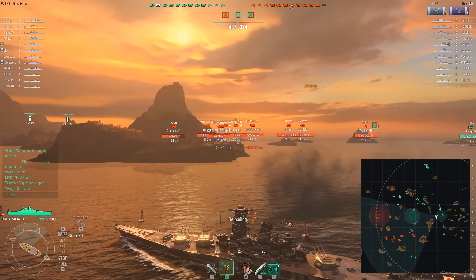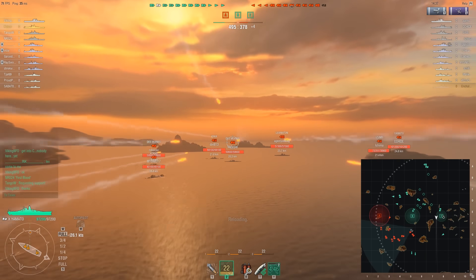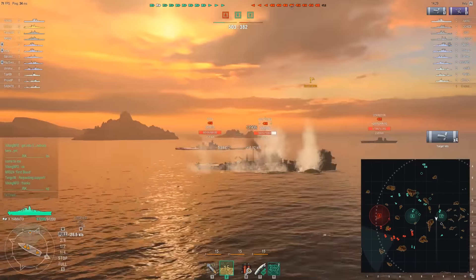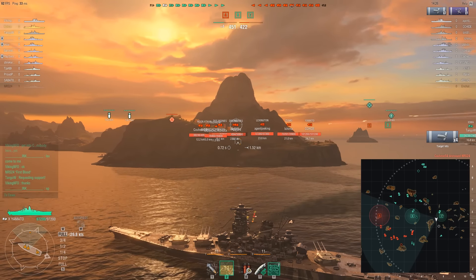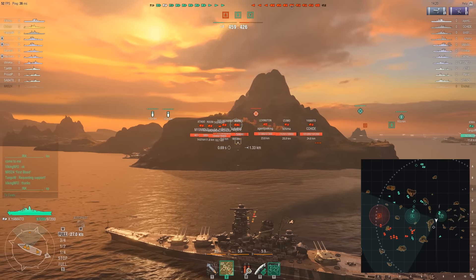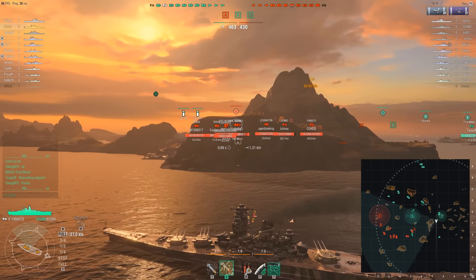I chose to fire on the Des Moines rather than the Izumo. The Des Moines, for whatever reason, was not moving and I wanted to take advantage of that. This is a bad strategy — why would a tier 10 not move? 14,000 points of damage, no citadel though. A citadel would have put him in his place. Instead, we just merely annoyed him. He's not going to be that stationary again.